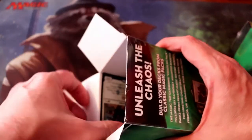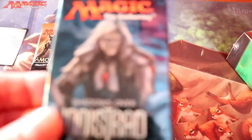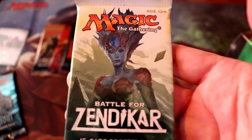All right. Our promo is Thoggy's Lancers — imagine that. And our packs out of the first box: we have an Amonkhet, a Gatecrash, a Fate Reforged, Conspiracy Take the Crown, Shadows Over Innistrad, and a Battle for Zendikar.